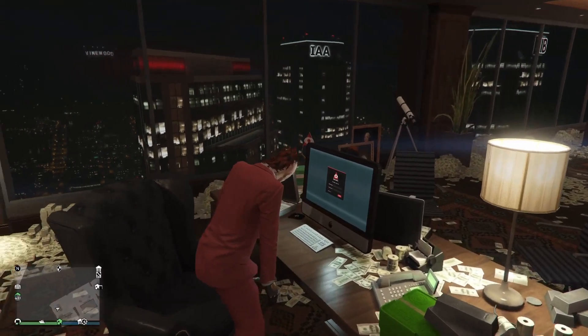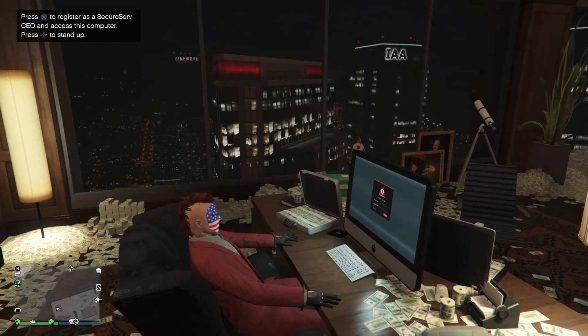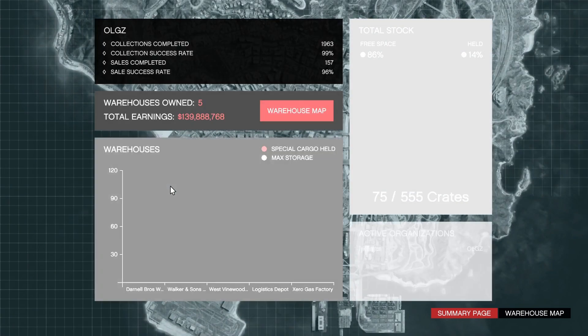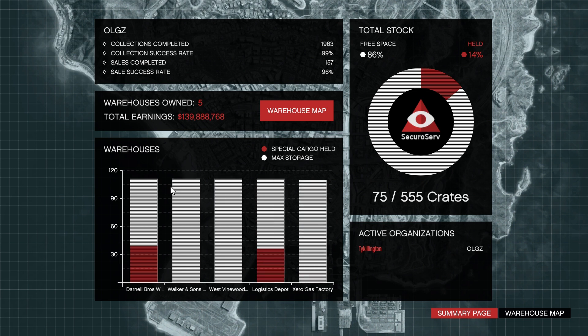For a long time I've had my CEO Crate warehouses circled around my CEO office, because back in the day we did not have a terabyte — you had to go back to your CEO office to be able to source a new set of crates. However, now we don't have to do that, so I wanted to switch it up and get a different warehouse.